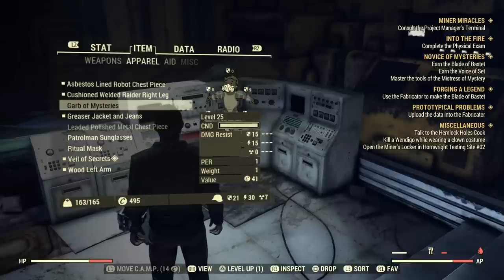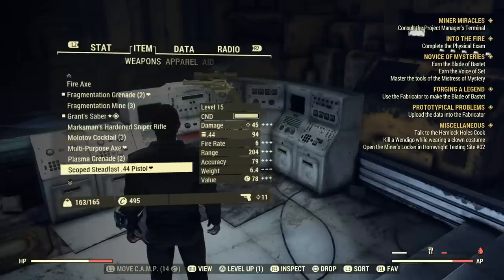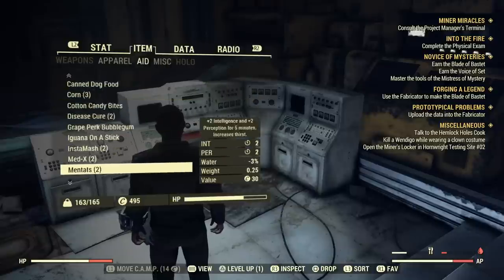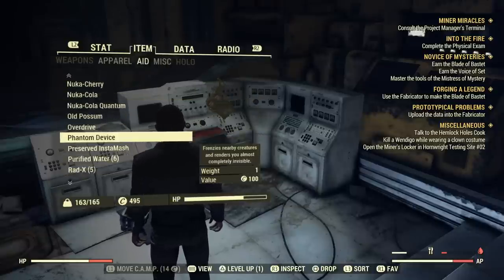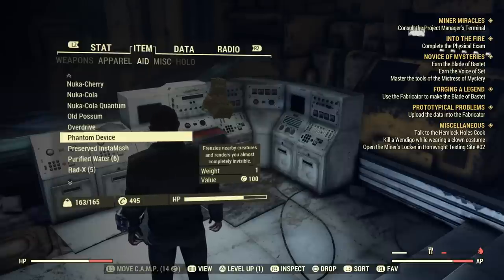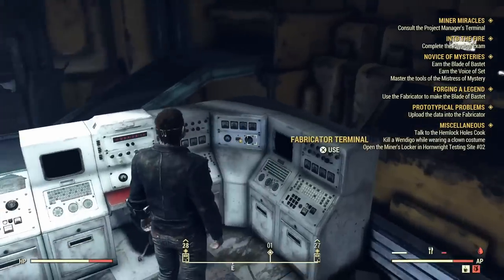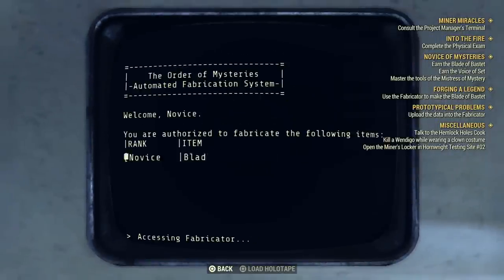I don't have too much in terms of stuff I can put on, but it's really killing me — I know I got a phantom device, what the hell is it? And then I came across it: it frenzies nearby creatures and renders you almost completely invisible. That's got to be interesting to test out at some point. It doesn't have a level requirement either, so I could potentially test it out soon.